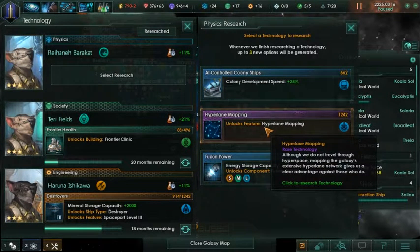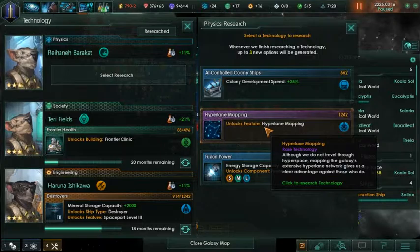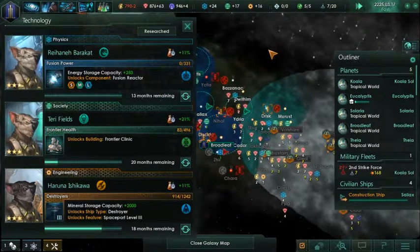Fusion reactors are decent, but hyper lane mapping can be really good. I don't think hyper lane mapping is that good though, especially because of the people next to us.